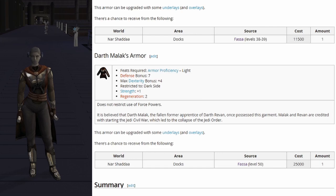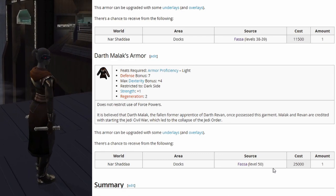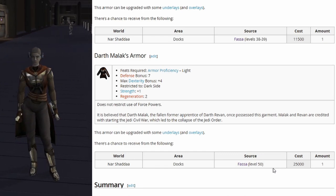Then last up we have Darth Malak's armor. I didn't even know this existed in the game, it's just so hard to come across. It gives a defense bonus of 7, max dexterity bonus plus 4, restricted to dark side, strength plus 1, and regeneration 2.